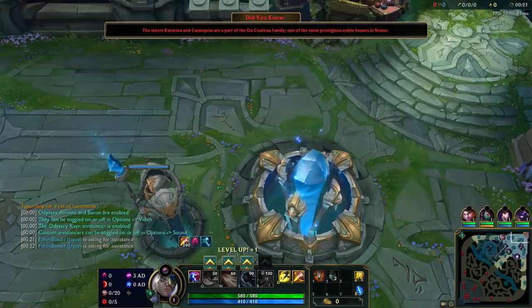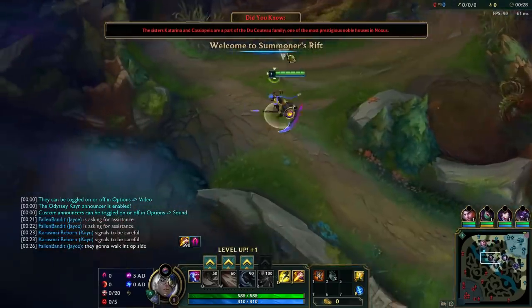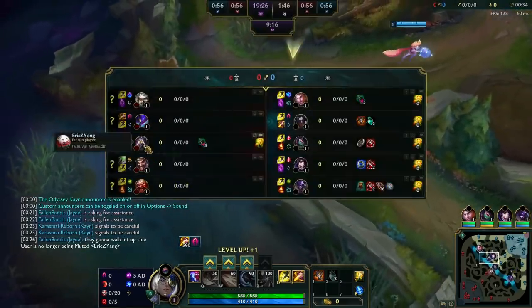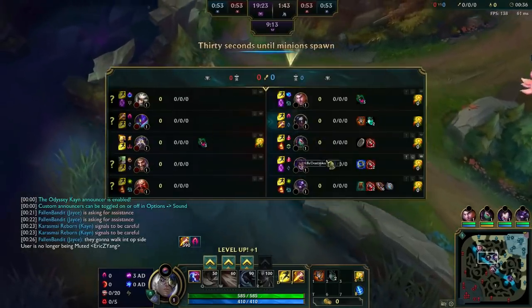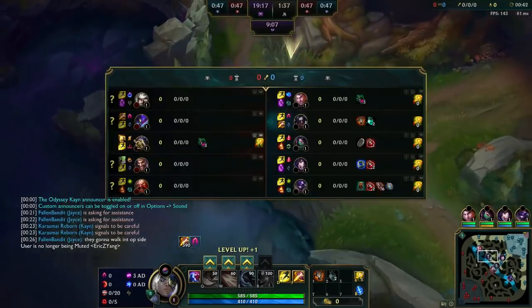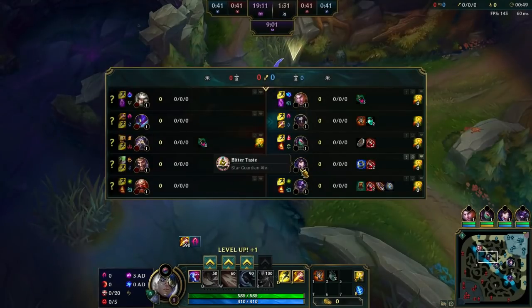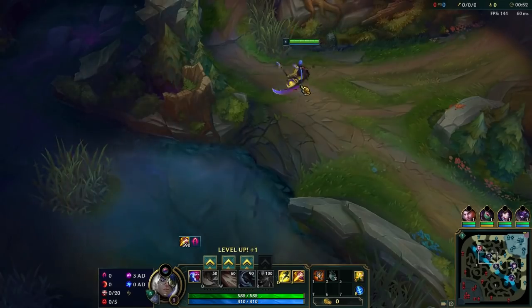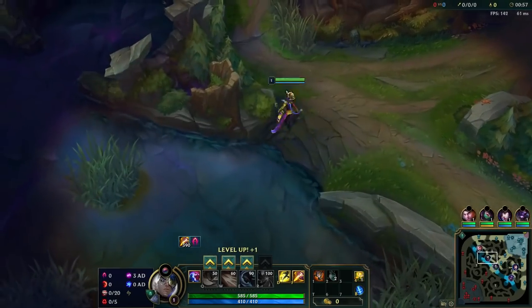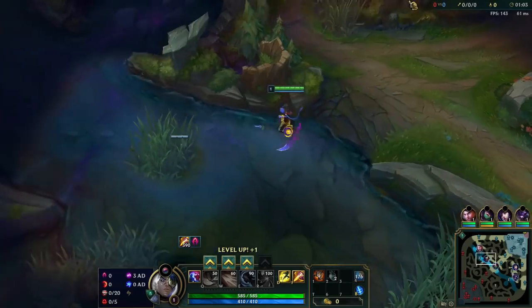First things first, gotta make sure we don't get invaded at the entrance ways. I don't know anybody on his team - this guy's a Darius, this guy's a Kayn. Our team's not really that bad: we have an Ari bot, a Blaze, Olive mid who's really good, and Bandit top who's also really good. This is definitely a mid to high challenger game and it's gonna be a good one - we just gotta play smart and play the map well.